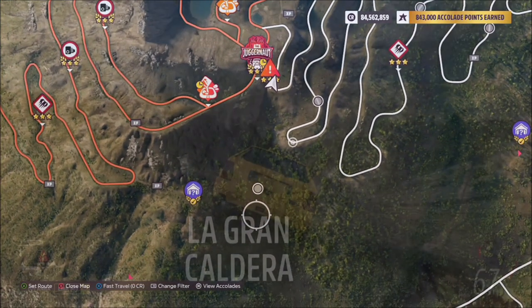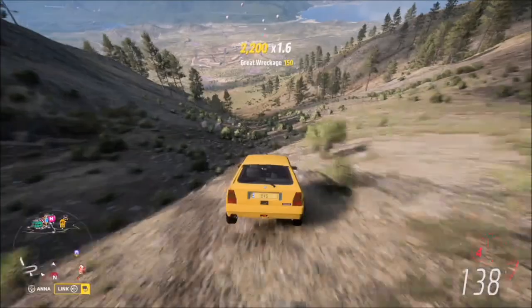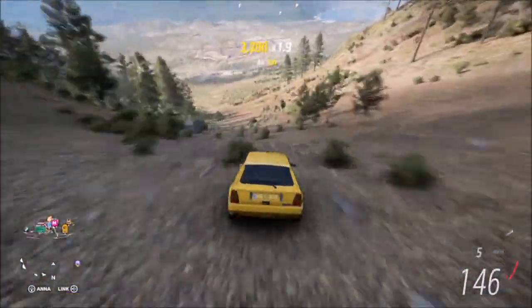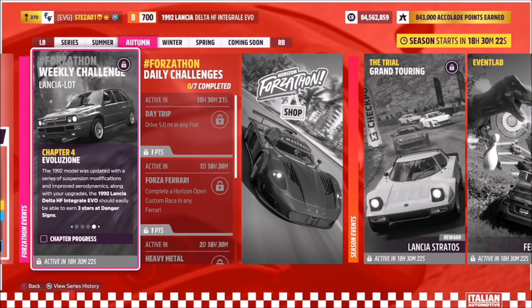The other thing I'd recommend is going up to the danger sign at the top of the volcano and just driving down the side. You'll hit 140 miles per hour a lot quicker than you would on the highway, and you'll actually keep going well past the car's limited top speed anyway. So that's a nice and easy second challenge.